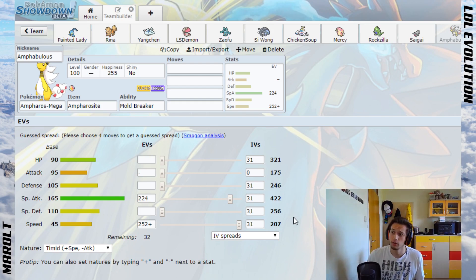Mega Manectric gives you setup opportunities as well. Versus bulky stall teams, this works really nicely — it can slowly pick the team apart especially with Volt Switch to get momentum into team support. In terms of team members, you need something to take care of Ground types and Fairy types.